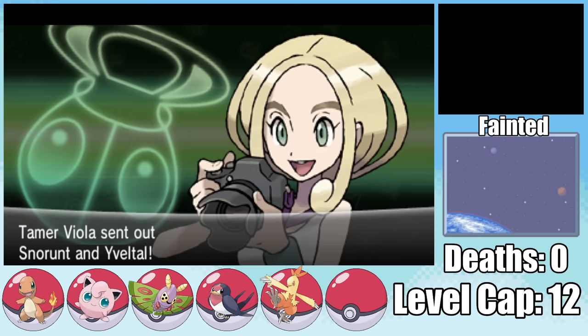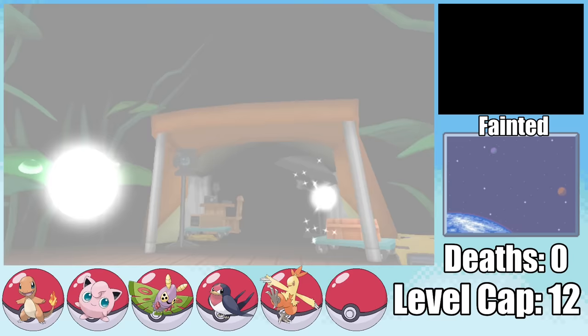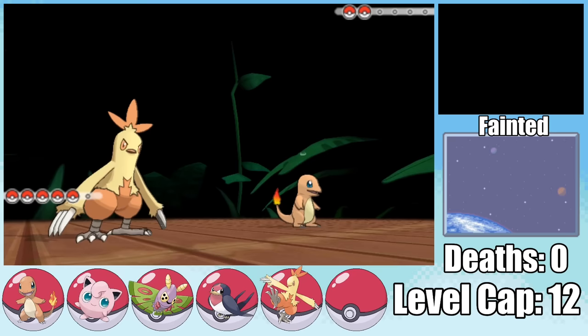With what I consider a pretty awesome team leveled up to the level cap, it's time to take on Viola. She's coming in a little bit stronger than expected, and if things didn't seem bad enough, Yveltal already has access to Air Slash by level 12.